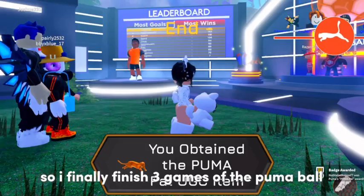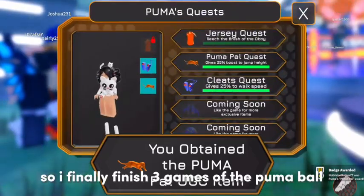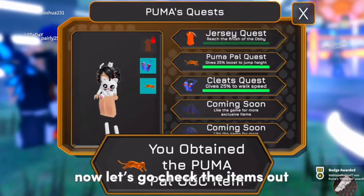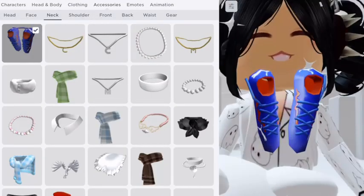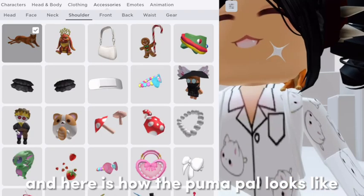So I finally finished three games of the Puma Ball. Now let's go check the items out. Here is the first item, and here is how the Puma Pal looks like.